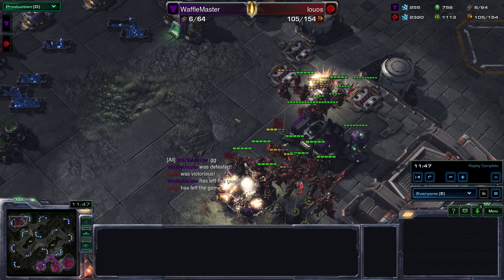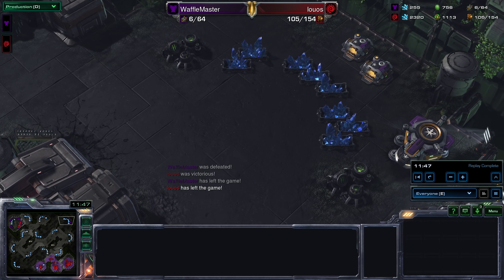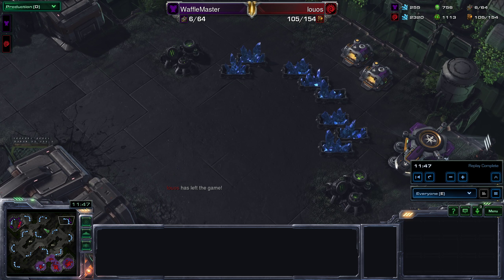Yeah, what a turn-up for the books. Wafflemaster — it worked out very well for him in the first game having that ninja expand, but in this game it was caught out and lost. Shut down hard. GG.